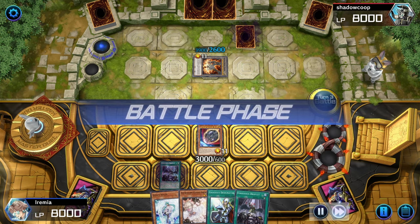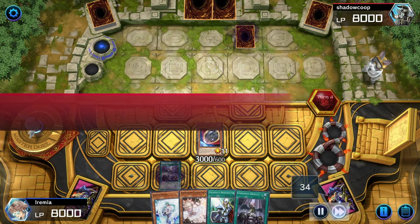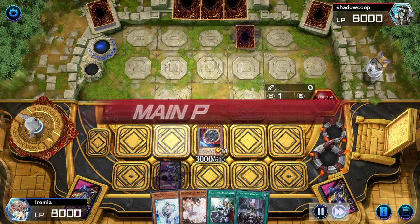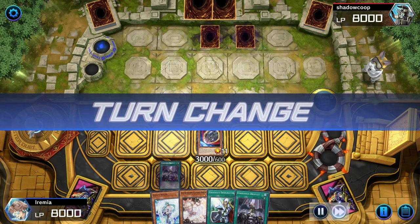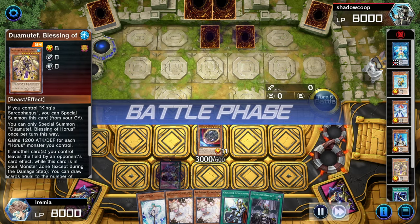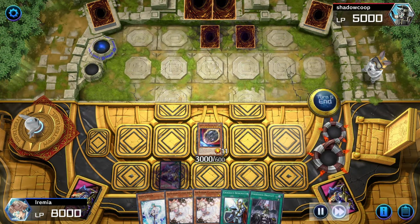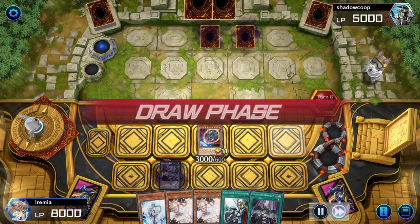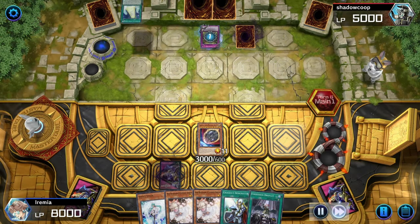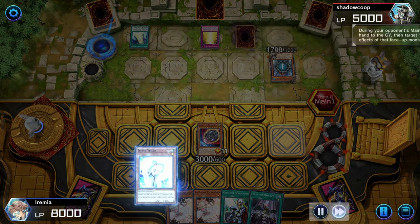Draw — not a Salamangreat card unfortunately. There's a lot of redundancy in this deck and I still haven't drawn a Salamangreat card. So we know they're playing Horus as well. I don't know, what do you guys think of the Horus support? I kind of wish it was more geared toward the level monsters and the dragons — that kind of seems like it would be more fun to me, but whatever.